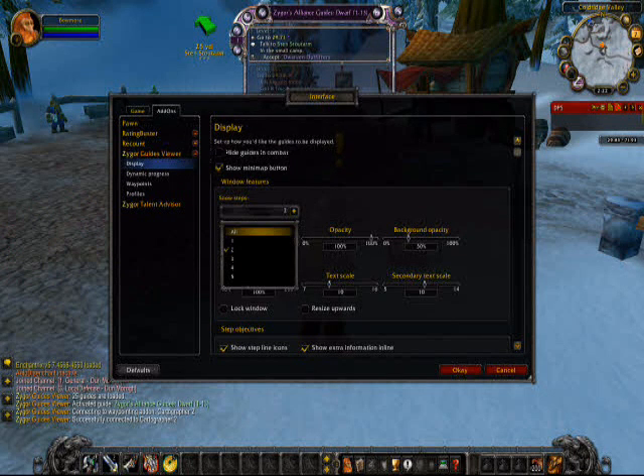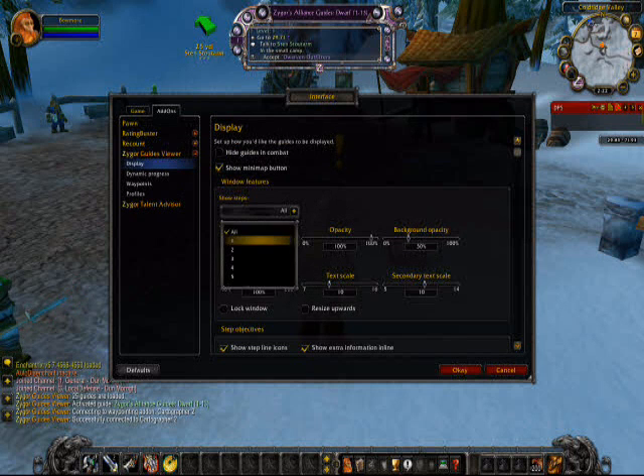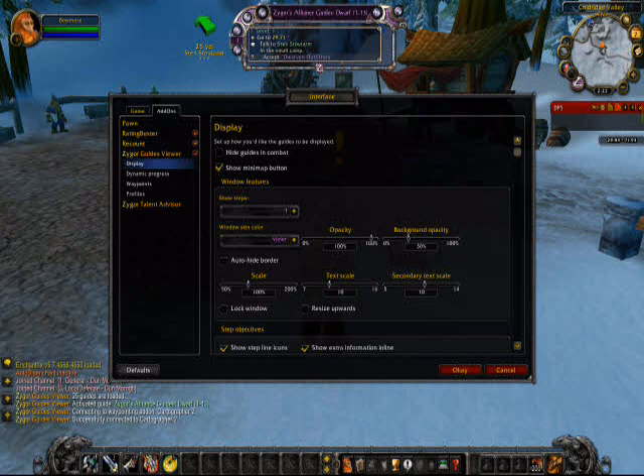The 'all' setting shows anything that's sort of in the same area — I may be wrong on that, or maybe it just defaults to a particular size. I've found that one is good enough because I'm only going to do one thing at a time anyway.